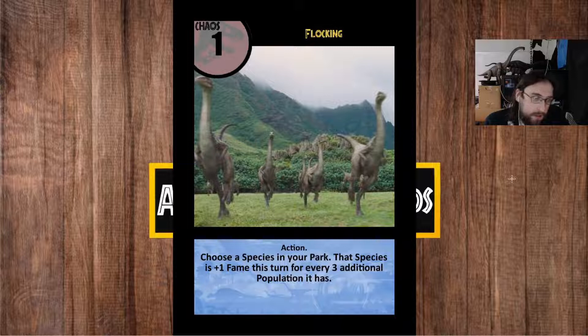Our fourth headliner is Flocking, which is pretty unique and supports an archetype all by itself. It allows you to basically sneak out a victory. Your action phase is before your tour phase, so if you do anything during your action phase to manipulate your fame total, that will allow you to win the game that turn. Playing a deck with Flocking, you can focus on breeding an easily bred dinosaur like Gallimimus up to large numbers, and then sneak out a Flocking to squeeze out the last few points of fame. On a deck focusing on breeding one species into nine additional populations, it becomes really powerful to have that surprise plus-three fame.